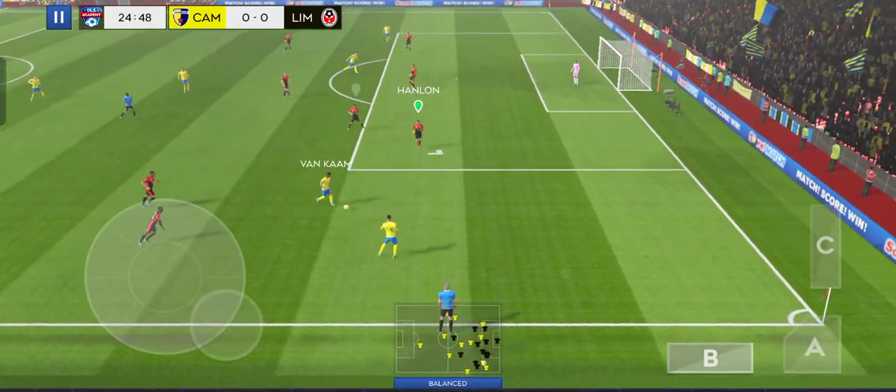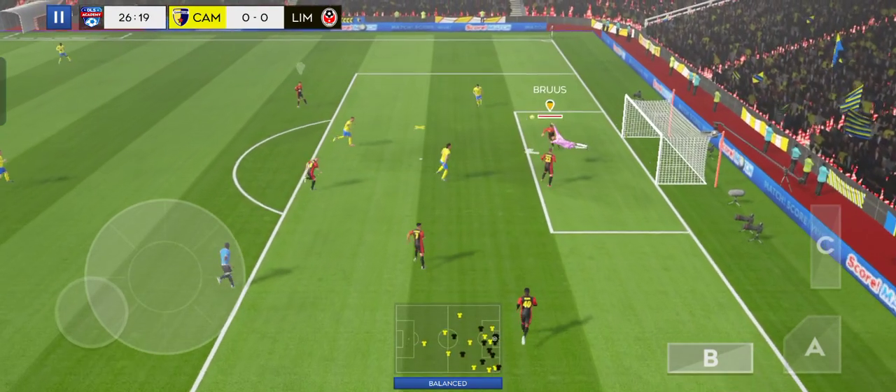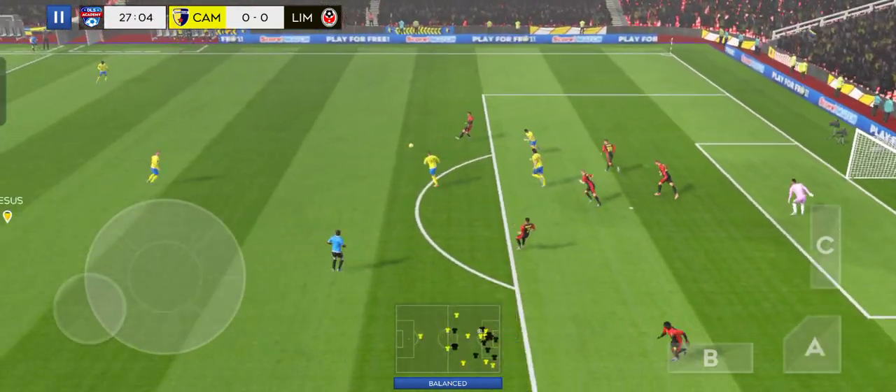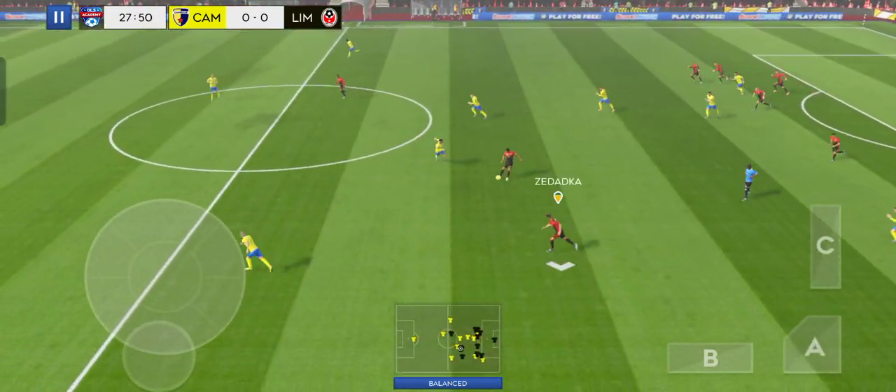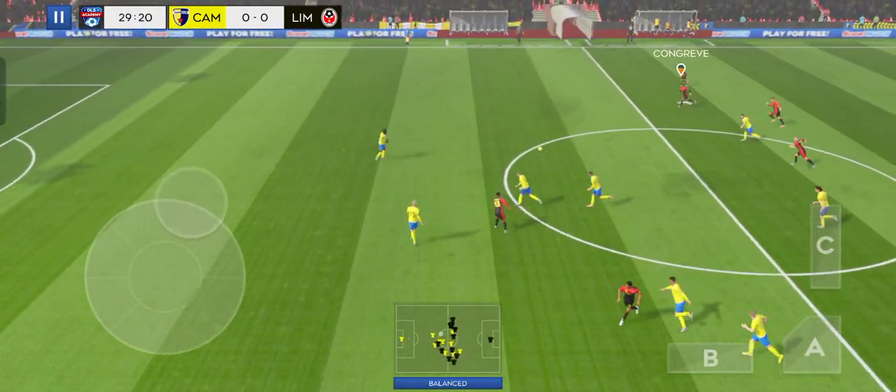The defender could be in trouble here. They've taken it down the wing. And he's forced to go — keep it into an excellent save. View of distribution.